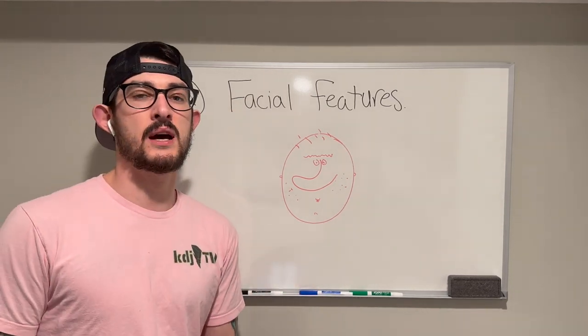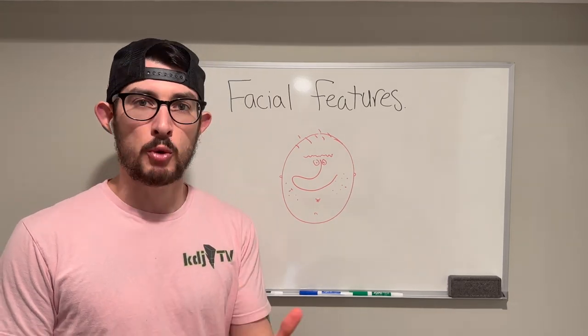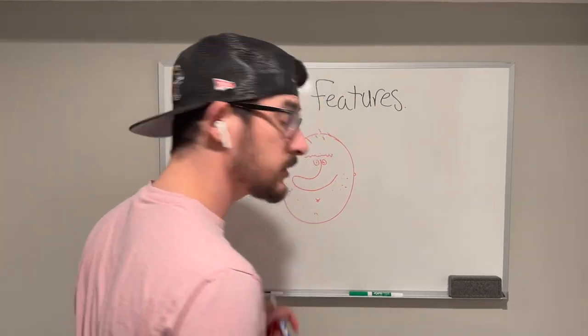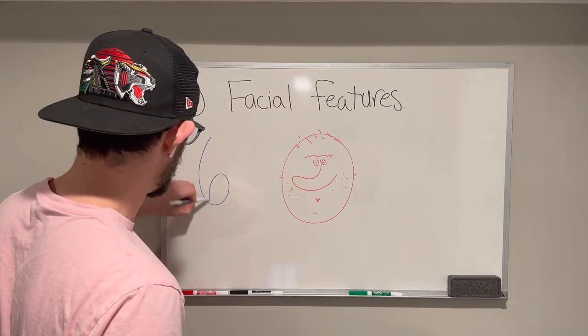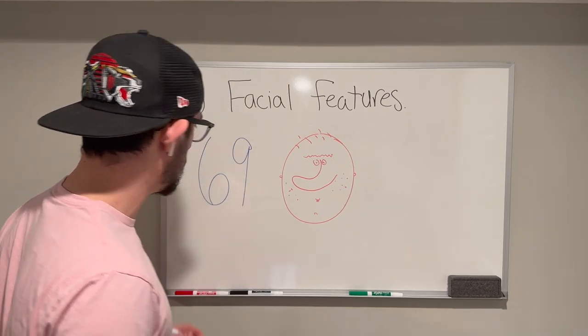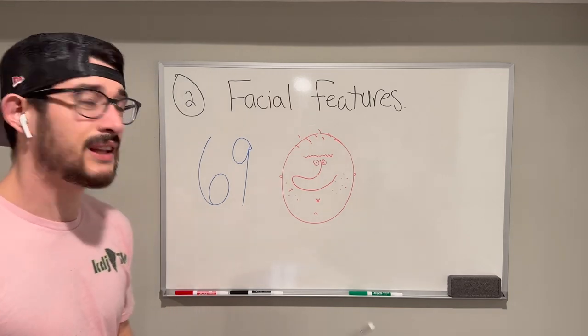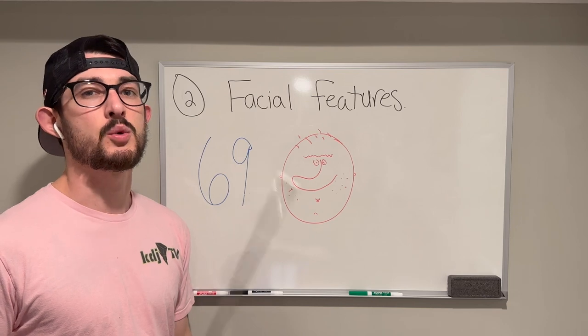Don't forget to change your character's jersey number to the appropriate one. We all know there's literally only one option — and I'll write it right here. If that is not the number of your created player, I don't know what you're doing with your life. This unlocks a secret power boost that actually matches your stats to 169.